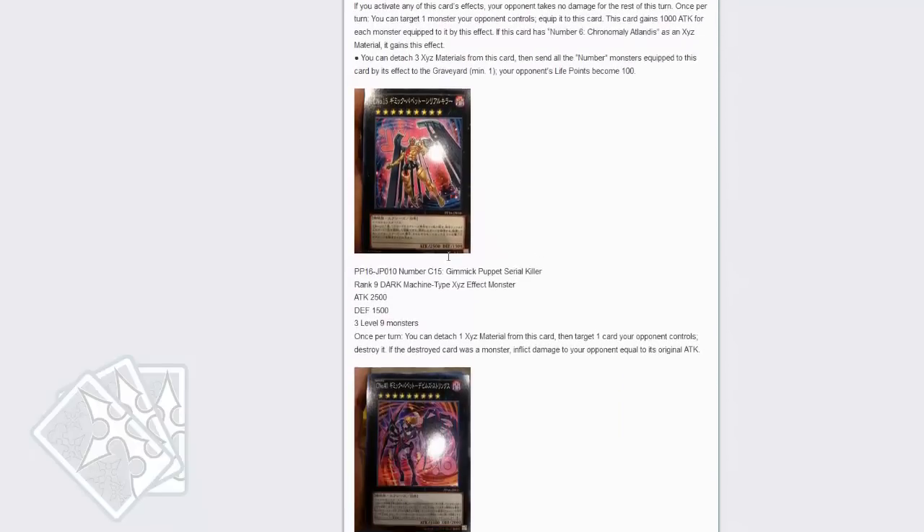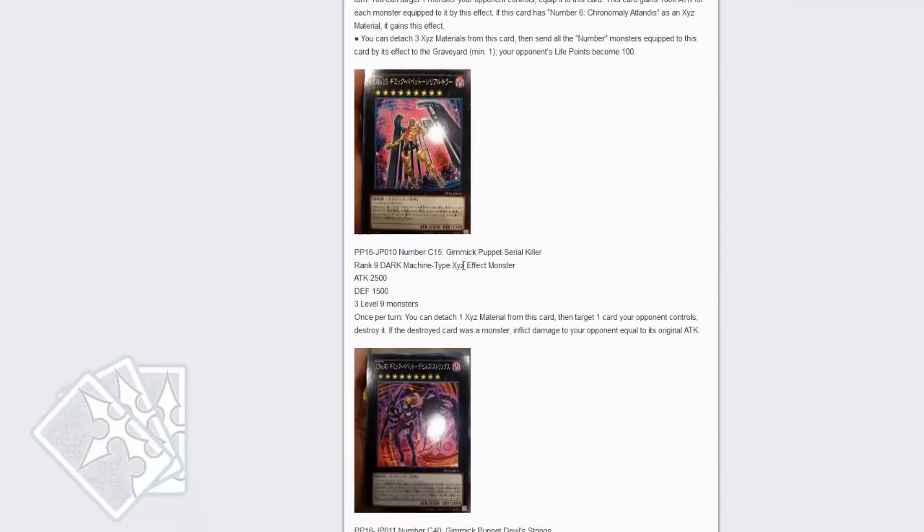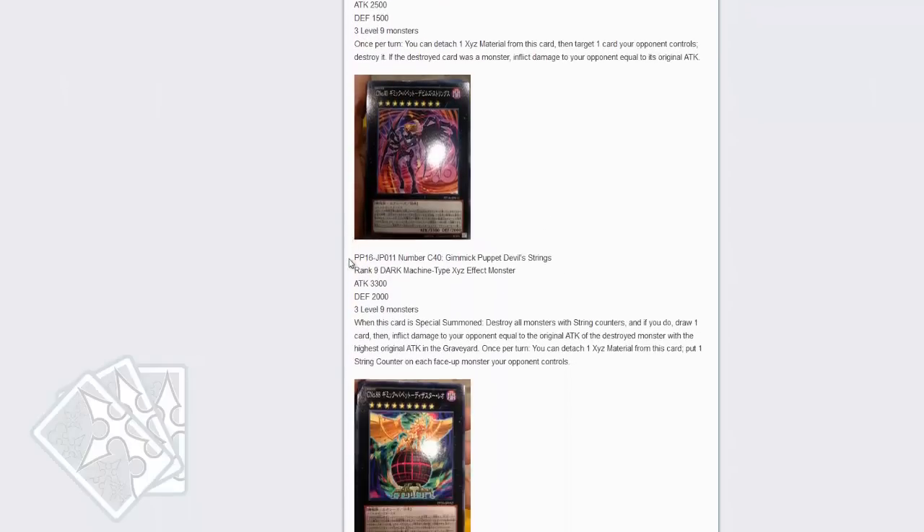Next is Chronomaly Chaos Atlantis and Chaos Number 15, Gimmick Serial Killer — yeah, that name is going to get changed. Once per turn, you can detach when you activate this card: target one card your opponent controls and destroy it. If this card destroyed a monster, inflict damage to your opponent equal to that monster's attack. Alright, cool — Ring of Destruction style. That's still kind of good.